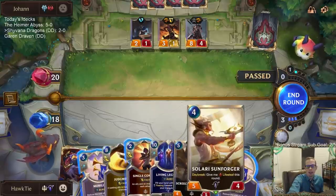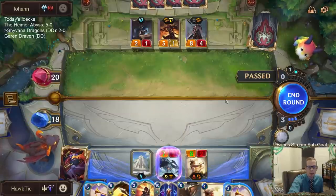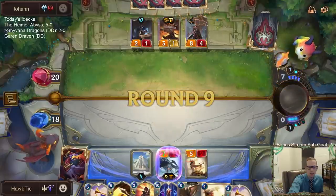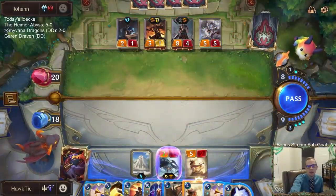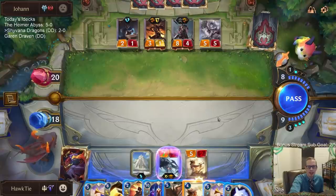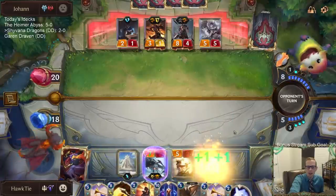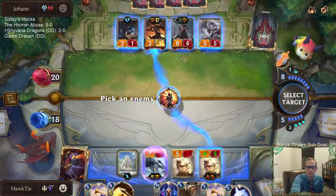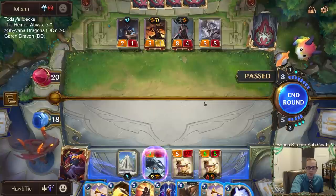Radiant Strikes — I don't want Single Combat here but we do have another Solari Sunforger. I'll probably Single Combat the Tryndamere and just turn that thing into a 9/9. Mobilize is looking pretty unplayable here — we have two Mobilize and I don't think I'm ever going to cast them. I was hoping they would attack with a bunch of stuff and I was going to use Judgment with the Solari Sunforger.